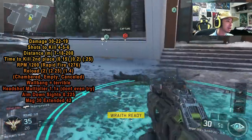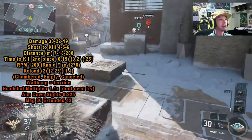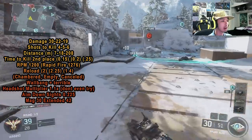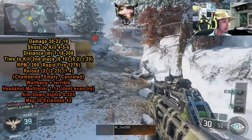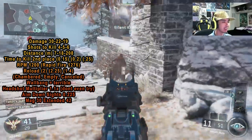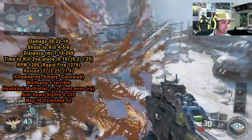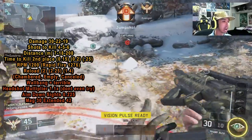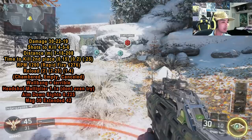As far as damage and shots to kill: it does 30 damage up close, 22 at medium range, and 19 at long range. You want to be as close as possible. You can still get kills at 19-damage range but at that distance you shouldn't be taking gunfights anyway — this gun is like a giant katana, you want to be within katana reach.